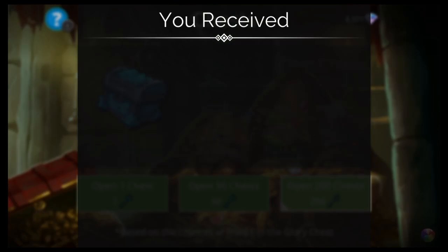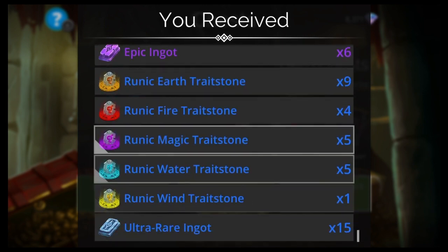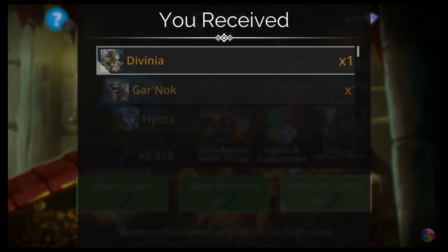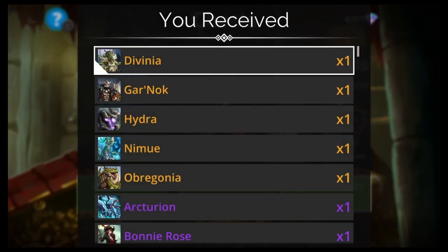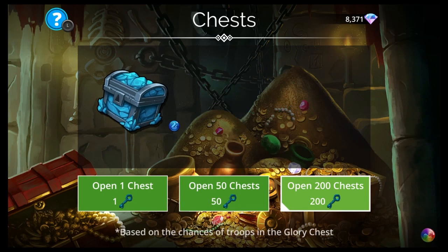Maybe I'm wrong. There's one for every faction, one for every kingdom — usually at least two, probably three per kingdom. So there's gotta be quite a few. I haven't counted them. Take those two Celestials. Divinia again. I'm about to count them because maybe I'm just tripping.